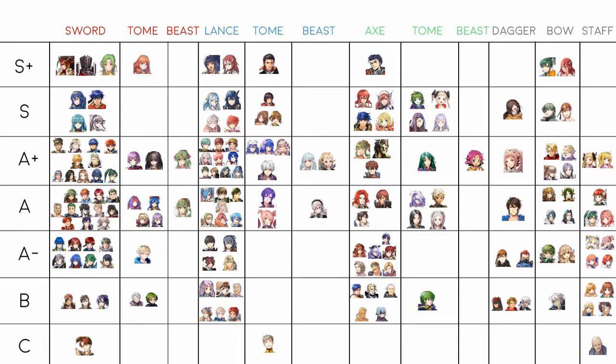Oscar has the best offensive stat spread for a blue cavalier and I kind of think he's better than Camas — brave lance him and he's monstrous, and you can keep Sapphire Lance as a lance-counter option. Oscar is very underrated. Camas I think is A+, not S rank — he's basically blue Xander but with more speed, though his resistance is lacking and defense wishes it were higher. Me and Jen encountered only about 15 Camases in tier 20 1990 arena, so he's just not used that much anymore.